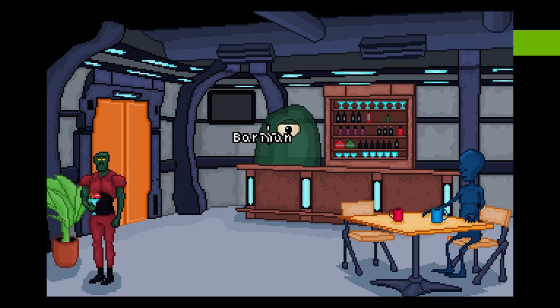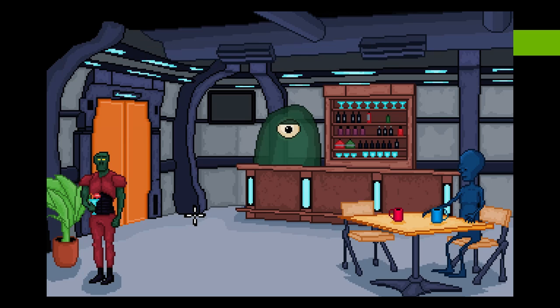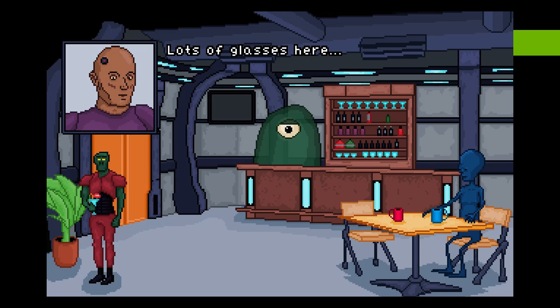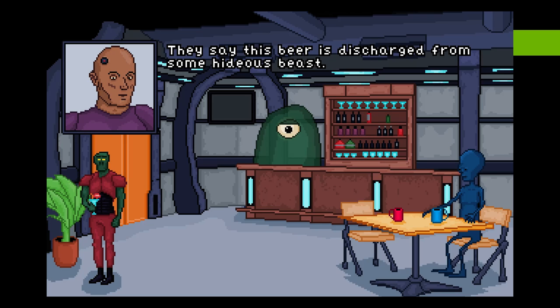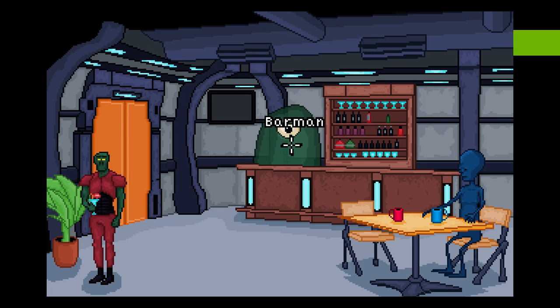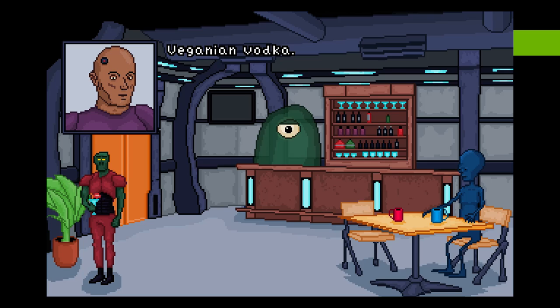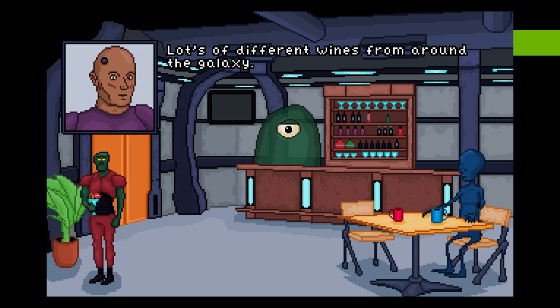So we're in a bar, I guess. I was going to feel sorry for the plant, though it appears to be fake. We have a Clitorian here, and a barman — oh, a Neutri? And some booze. Can I get some glass? Lots of glasses here. If only there were some water to serve. Oh, we have beer! Can we get a beer? They say this beer is discharged from some hideous beast. Actually, I made that myself. Well, you're not exactly a beast, Blobby, but you are a monster. Veganian Vodka? But not the vegans you're thinking of. Oh, wine — wine is something that you can actually drink. Lots of different wines from around the galaxy.